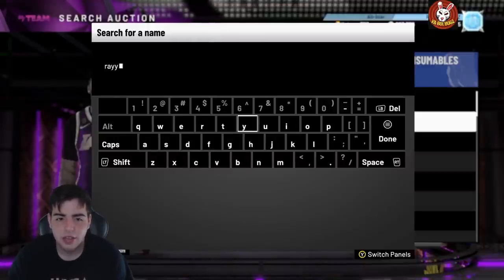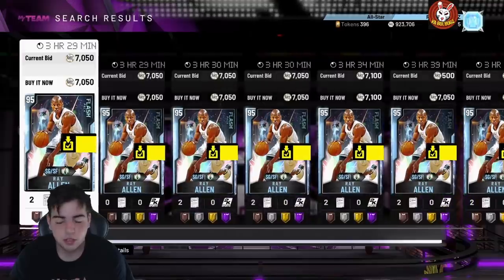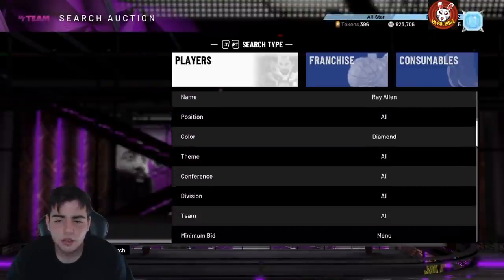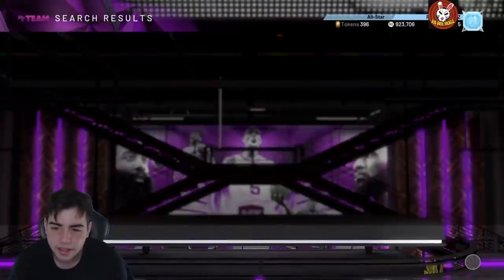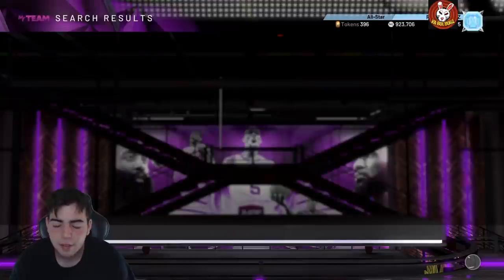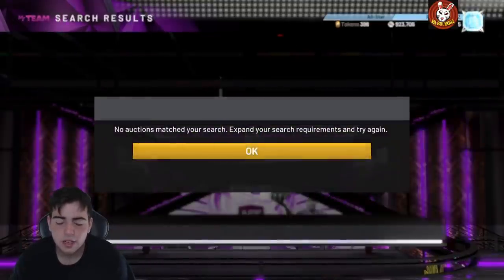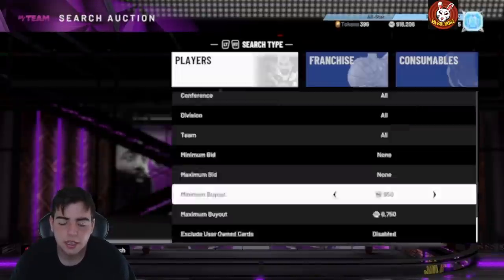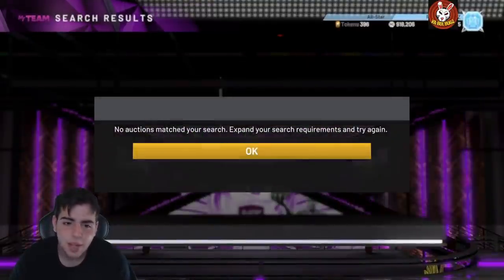People are saying Ray Allen is as good as the prime version, but I don't see it. Honestly the prime set isn't worth doing — Tim Duncan isn't usable and Tracy McGrady is the only really usable card. I just missed a Ray Allen for 5K; he's going for around 7K. If you want to invest, get them for 65K and under — they'll probably go up to 8-9K. I sniped one just now so that's a solid 1,000 MT clean — I'll take that all day.